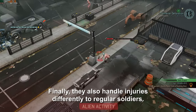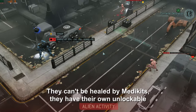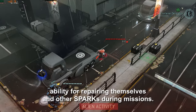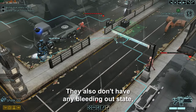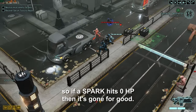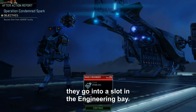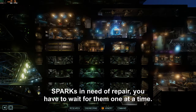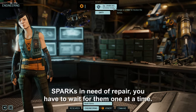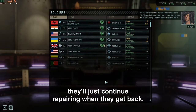They also handle injuries differently to regular soldiers. They can't be healed by medic kits — they have their own unlockable ability for repairing themselves and other sparks during missions. They also don't have any bleeding out state, so if a spark hits 0 HP then it's gone for good. When sparks return damaged from a mission, they go into a slot in the engineering bay. There's only one slot, which means if you have multiple sparks in need of repair, you have to wait for them one at a time. You can still send them on missions even if they're damaged though — they'll just continue repairing when they get back.